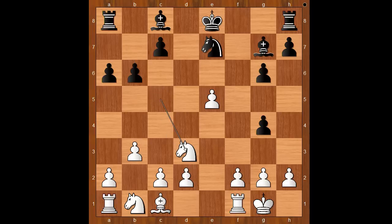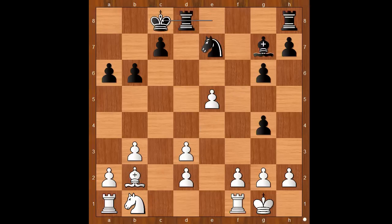b6, knight to d3, bishop to f5, bishop to b2, bishop takes on d3, c takes on d3, and Carlsen castled queenside. White to move. Knight to a3 was played.